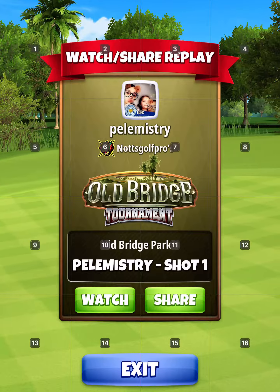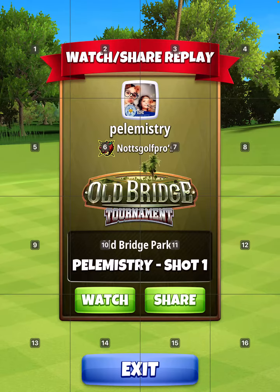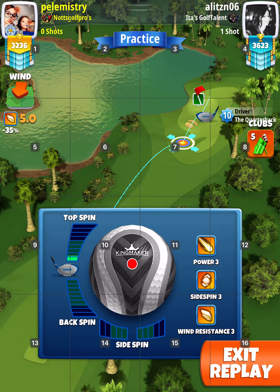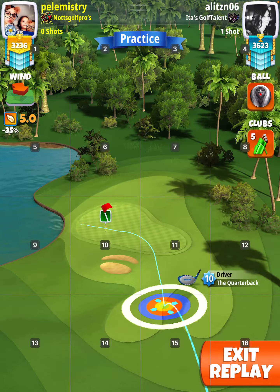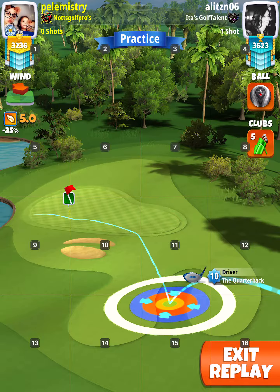Hole two, elevation 25%, mid power, three numbers, using a Power 3 ball. Note that I adjust sideways here, right to left, as in qualifying. Start with a basic ball at one and a half topspin, then swap to Kingmaker or Kingslayer. You want the wind no more than six miles an hour — try to keep it around five, and no less than four to four and a half.